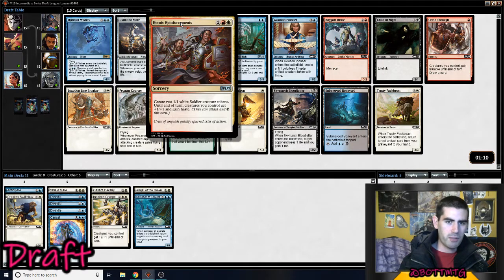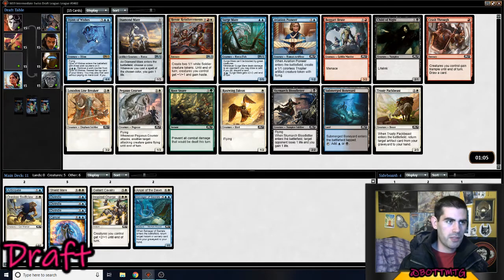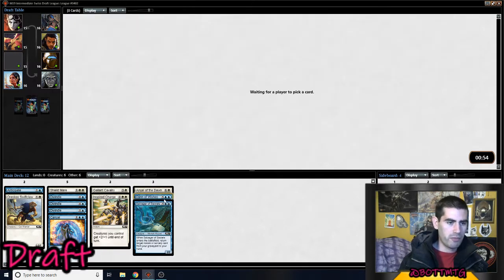There is Heroic Reinforcements but we don't have a splash yet. But there is Djinn of Wishes, which is just really good, so we're going to be taking the Djinn here. Hopefully we wield the Pegasus Courser — probably not though, but we could wield this card and even others. Taking Djinn of Wishes — just a really powerful rare.